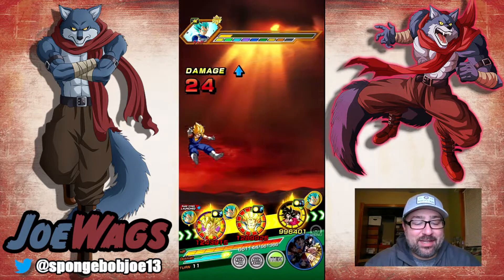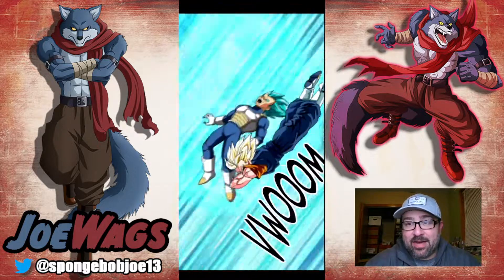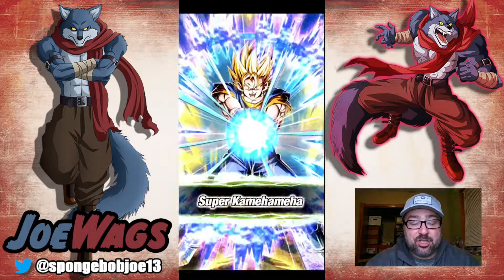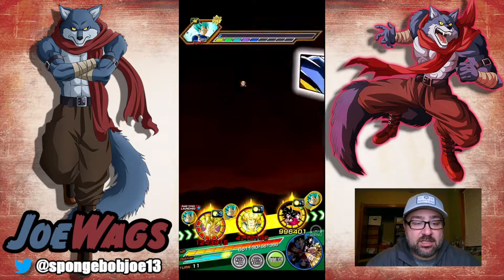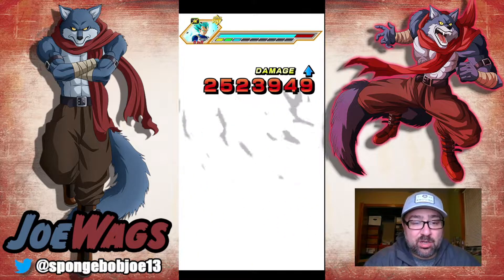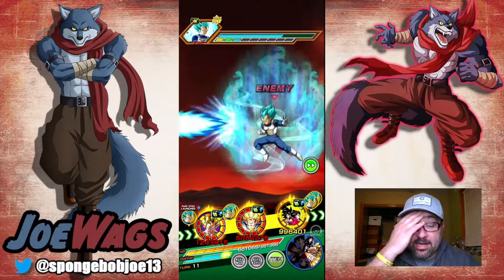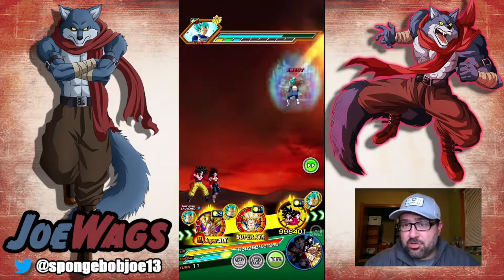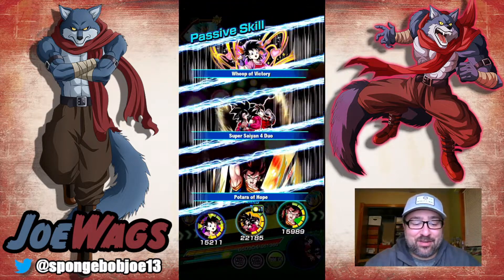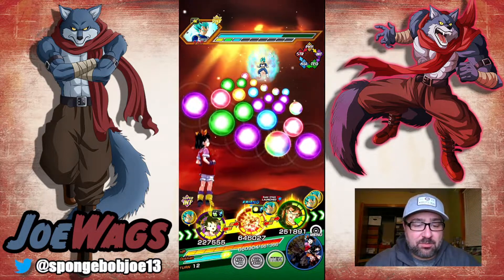Even though this guy has built-in crit pre-transformed, I still recommend going very high crit with him because you want those crits in the counter phase. Additionals are good too since he's stacking defense one turn at a time on super — so balancing them is fine, but crits are not bad. Whereas Physical Gogeta's crits are useless because he's super effective against all types — you want to go all additional on Physical Gogeta, and maybe some dodge too.